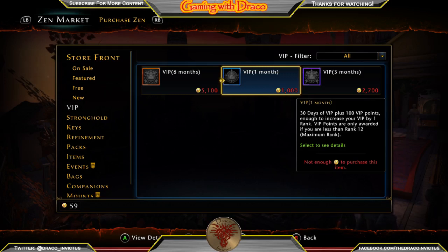If you have two characters both running daily dungeons and daily skirmishes, that's 40,000 Astral Diamonds a day. It would take you less than 10 days to have enough Astral Diamonds to buy your one month of VIP.